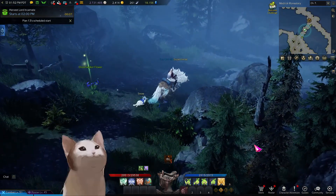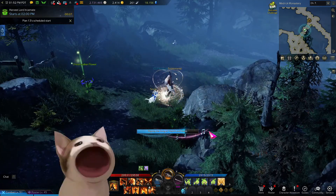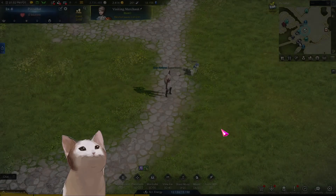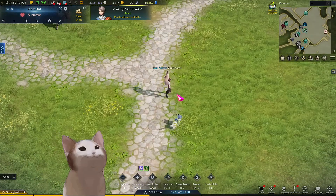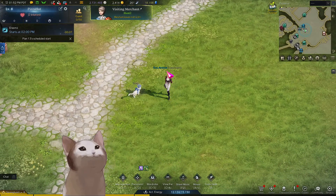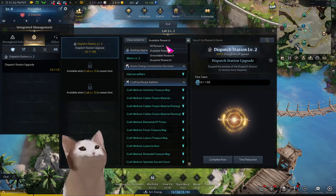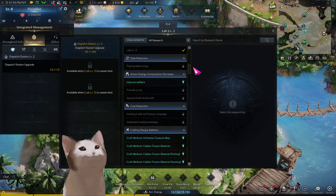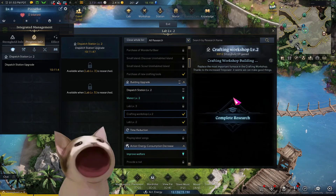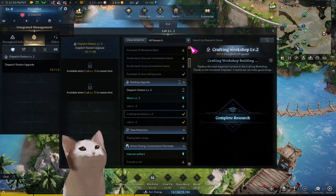Once you reach foraging level 10, you can go to your stronghold and craft potions and battle items. Foraging is probably one of the most important life skills in Lost Ark — these skills are designed to help you progress in the game. In your stronghold, press Control+1 to open the menu, go to Lab, and then the Workshop. Before you can craft good potions, you need to upgrade your crafting workshop, which I believe requires level 5 stronghold. If you don't have it unlocked, go to your station, send them out on a journey, and you get stronghold XP.